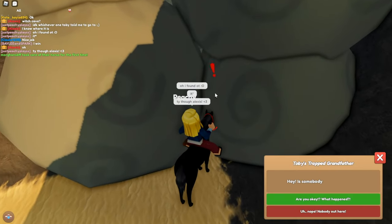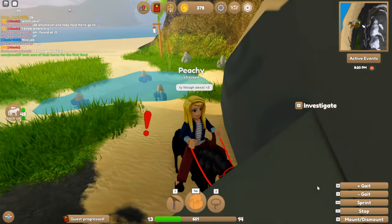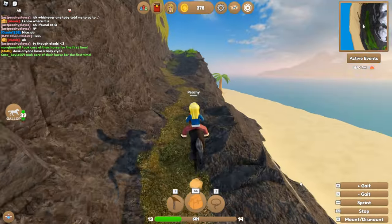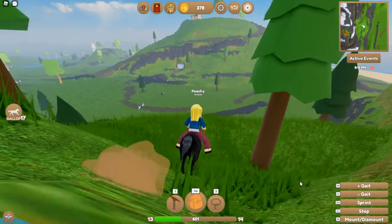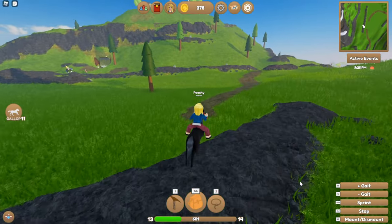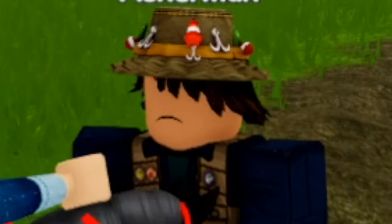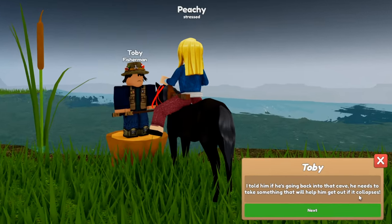Toby's grandfather is trapped in the mine — you're serious? And this has happened before? You're telling me he got trapped before in the cave and went back? Toby, you better pull through and help your grandfather. After you get him out, make sure he doesn't go back in! I like how this has happened before and Toby's like, 'I don't know where my grandfather is, I hope he's okay.' Like, haven't you seen him in a while and this keeps happening? Look at Toby's little frown!